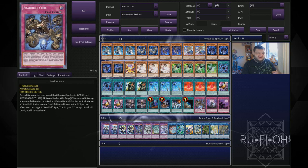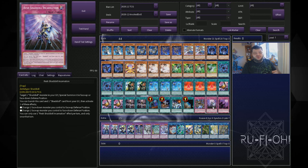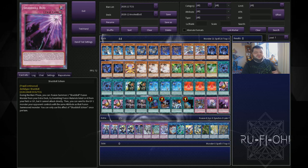On to our trap lineup — I've been trying out the Shadall Core. It's a nice option; if nothing else, you can foolish burial it into the grave and go from there. We have one copy of Resh Shaddoll Incarnation — just for utility play. If you play with the deck, you'll see the value as you go through those plays; it's a cool card as a one-of. And one of my favorite cards from one of the more recent sets — Shadoll Schism. Really cool card; we've seen it in other decks, but in this deck it has added utility. Being able to make Winda during your opponent's turn feels really good.